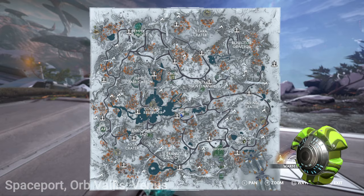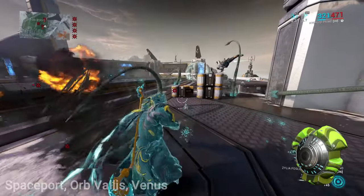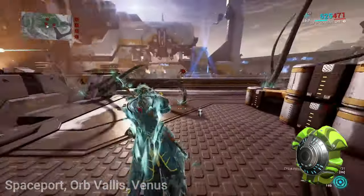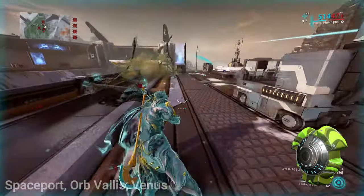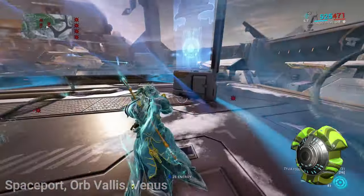Vega Toroids are dropped in the area called Spaceport in Orb Vallis Venus. This resource is dropped by defeating enemies in that required location. Bring your farming Warframe. If available, use a resource booster to give you two toroids every time you pick up one, and be prepared to wait a very long time for toroids to drop. Make sure to get an alert beacon started and level it up to 4 — this will spawn more enemies.